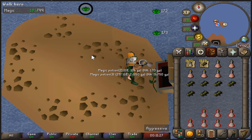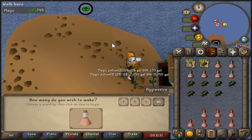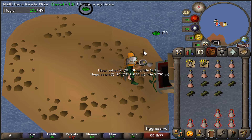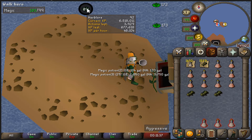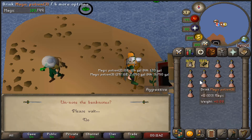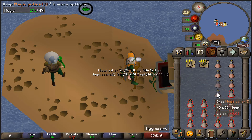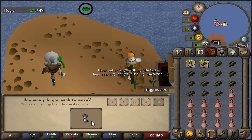92 Herblore — extremely relaxed, high-quality Herblore experience. I decided to use a real normal bank chest because Mr. Arnold would pay me for the potions and I'd have to drop the coins, which is a little more hassle.